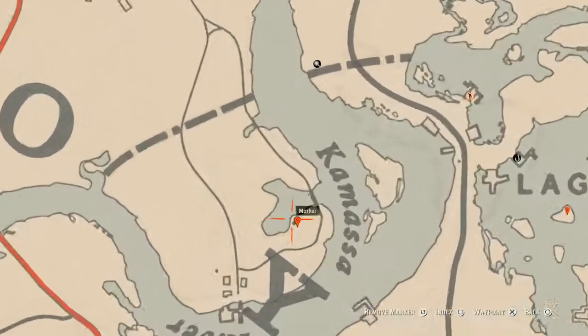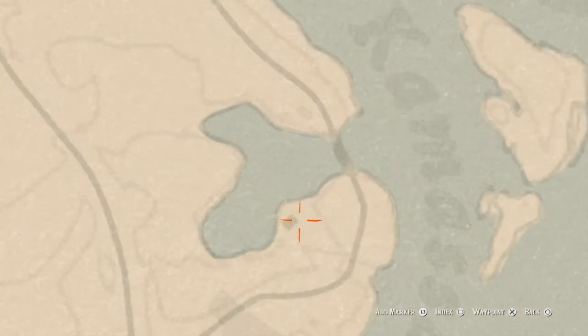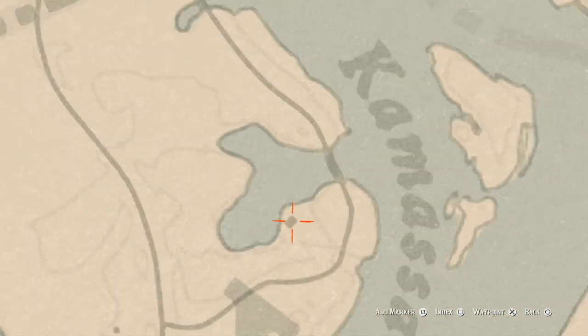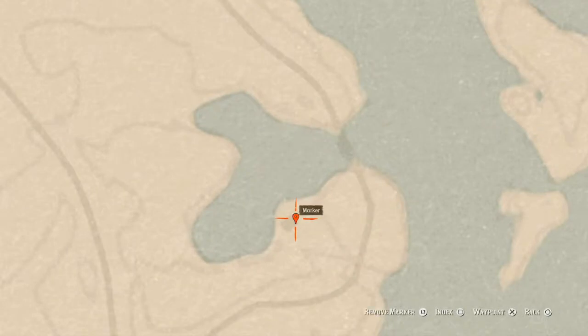Across the water or going all the way around, right here at our next marker — super close to that dark square, which is an inactive moonshine camp — come over here with your metal detector and you will get another random coin.